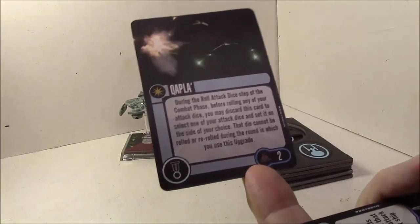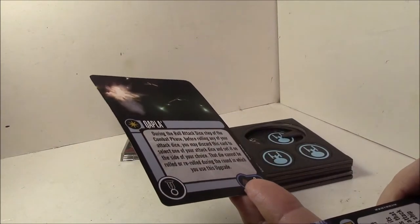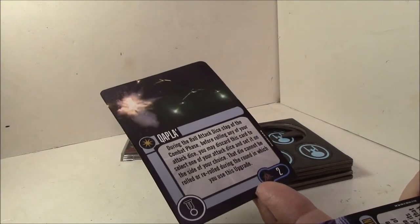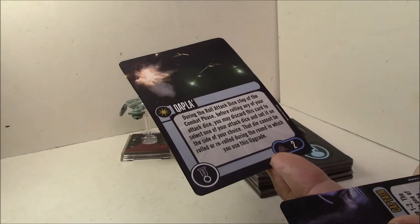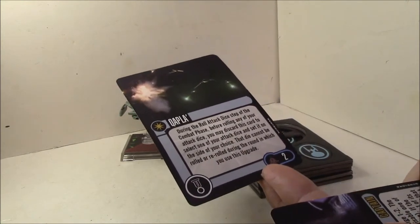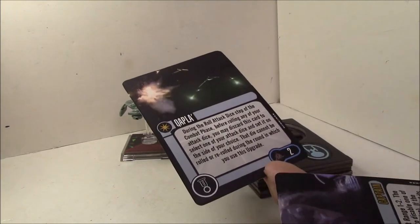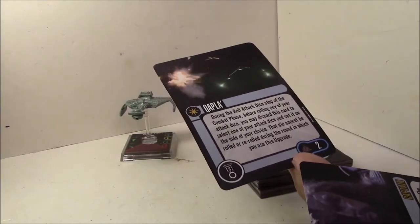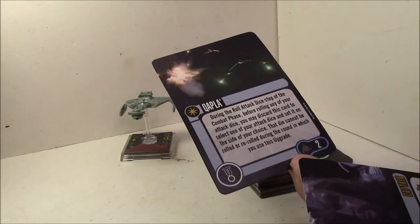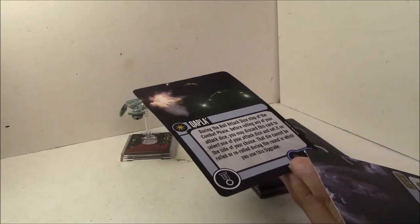First we have the elite talent: Kapla. During the roll attack dice step of your combat phase, before rolling any of your attack dice, you may discard this card to take one of your attack dice and set it on the side of your choice. That die cannot be rolled or re-rolled — immune to effects that force re-rolls — during the round in which you use this upgrade. It's only two points, so a two-point discard where you get to set one of your dice no matter what. For the price, it's worth it.